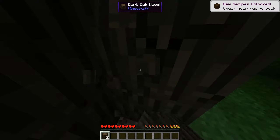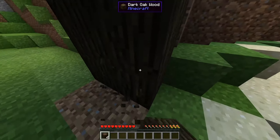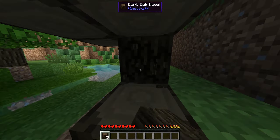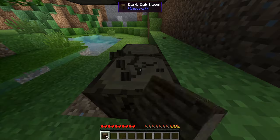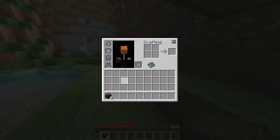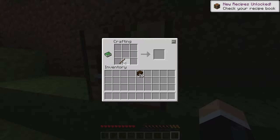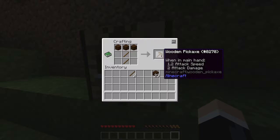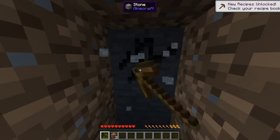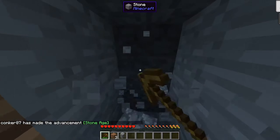Welcome. I had an idea of sorting out Ore Excavation, which is a vein miner type thing, where if you hold a hotkey it will excavate the entire set of blocks that you're doing. And the only ones I've set to do that are the iron and diamond tools, because I thought, why not? We'll add a bit of quote-unquote difficulty.